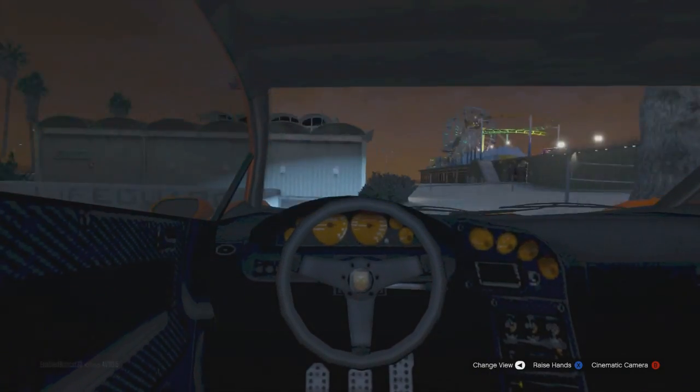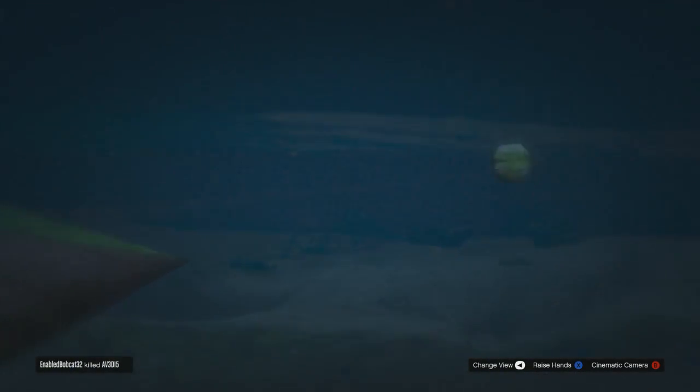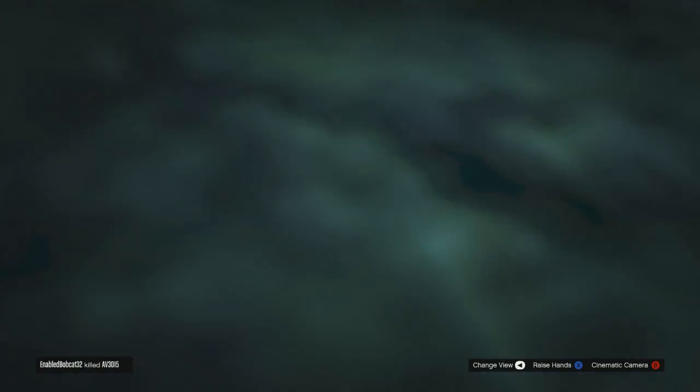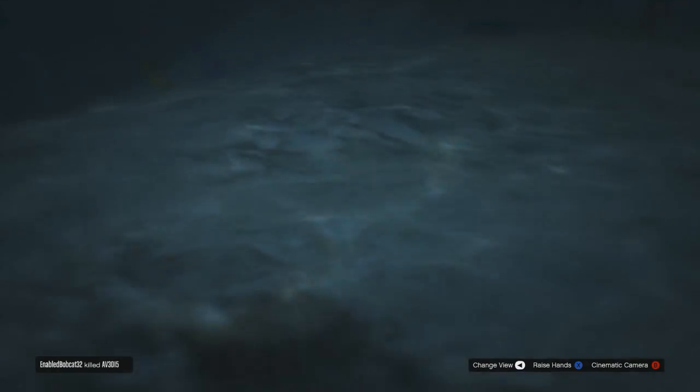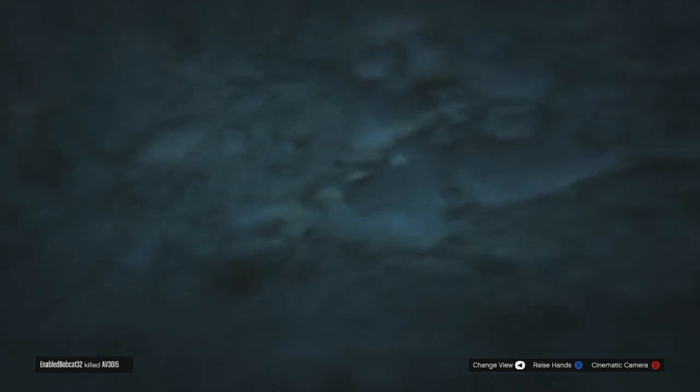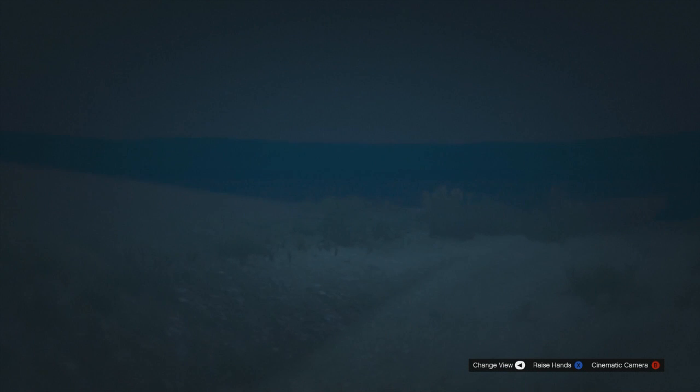You can also punch people like normal. You're going to see in a second going into the water and swimming in first person — it's kind of cool. One thing I noticed: if you do die normally, you will still be in first person — it doesn't cancel out the glitch. Although I did die like five times in a row and then it got rid of the glitch, so I don't know if there's a certain number of deaths that removes it.